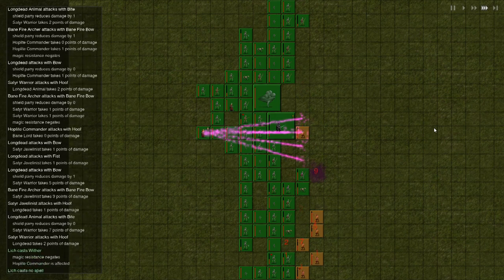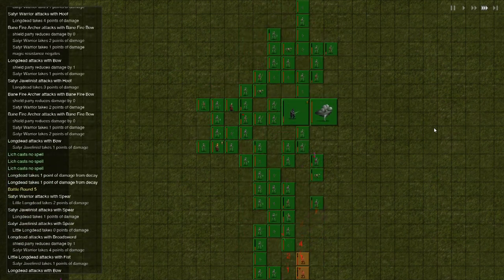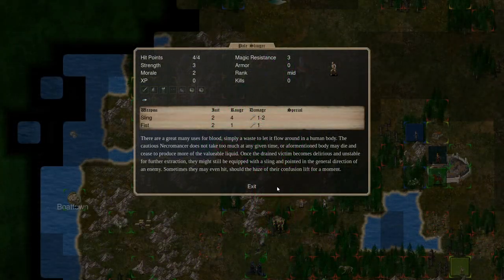Here's a quick look at some of the new units. All of these new units have great backstories, so I'd encourage you to read the descriptions. The Pale Slingers are necromancy themed slingers.